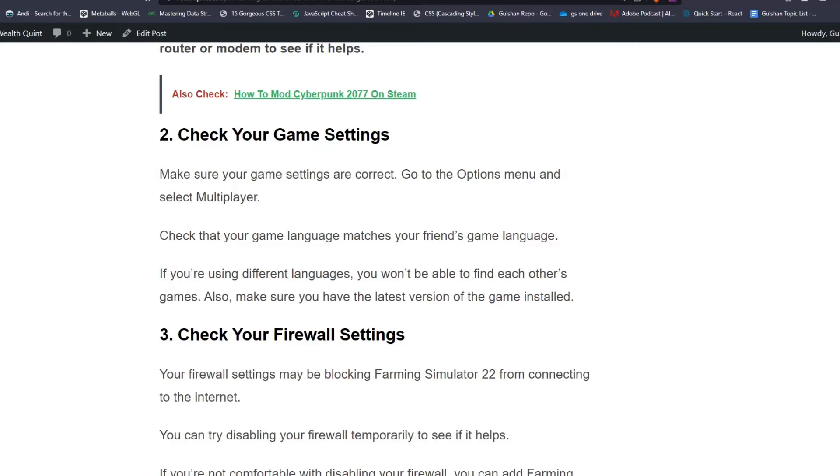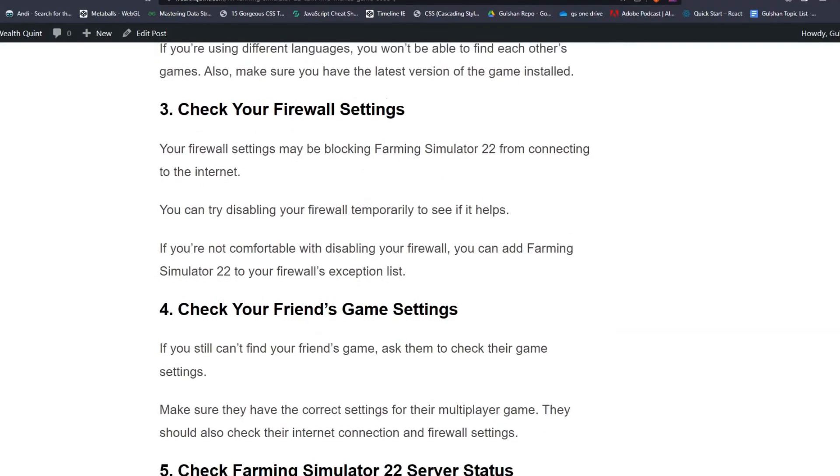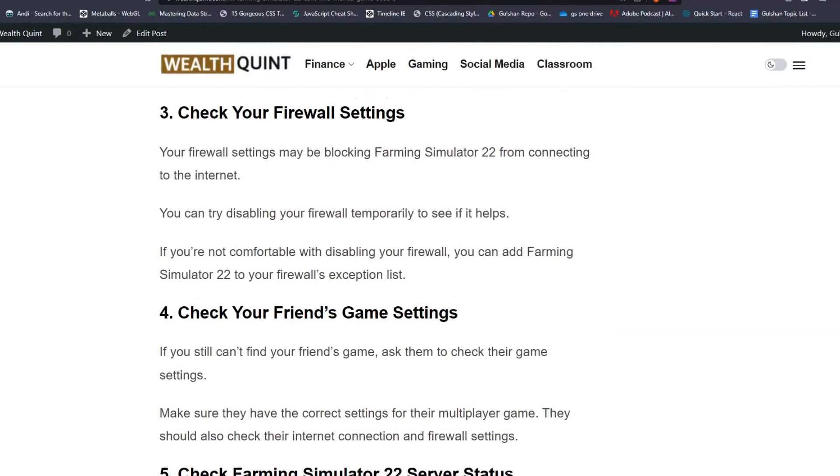Solution 3: check your firewall settings. Your firewall settings may be blocking Farming Simulator 22 from connecting to the internet. You can try disabling your firewall temporarily to see if it helps. If you are not comfortable with disabling your firewall, you can add Farming Simulator 22 to your firewall exceptions list.